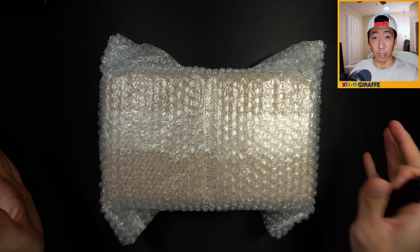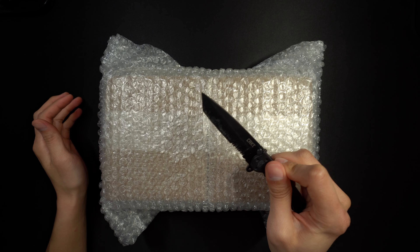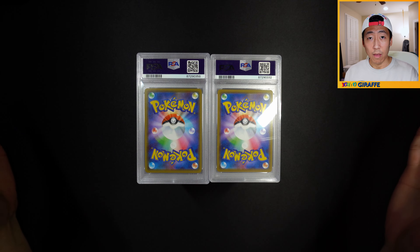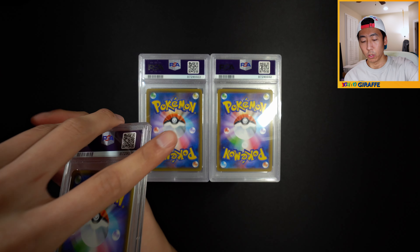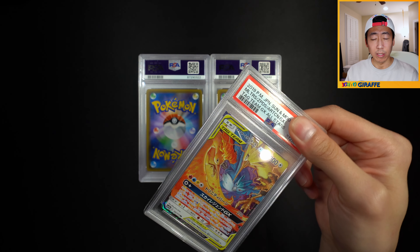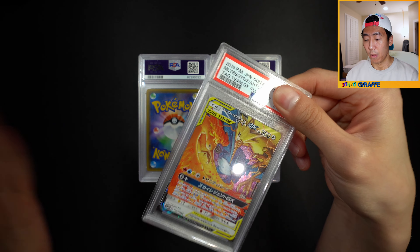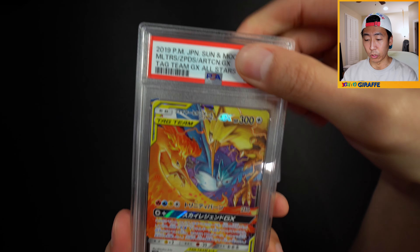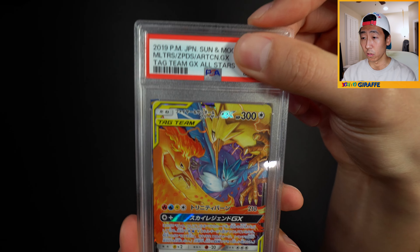Day 2 - welcome to Part 2 of PSA Return Number 6. This is going to be all the tag teams submitted in the other half. My girlfriend actually saw the grades and did the whole grade reveal on the PSA app, trying her best to conceal her emotions. So I'm going into this completely blind as usual. Starting with the Bird Trio from Tag All Stars.